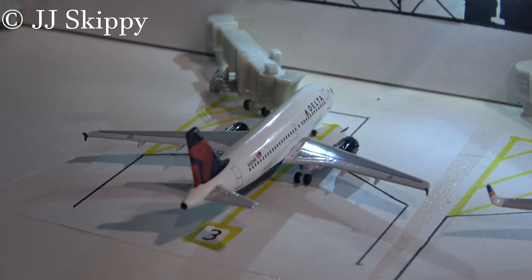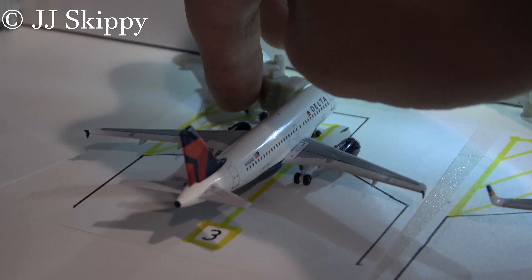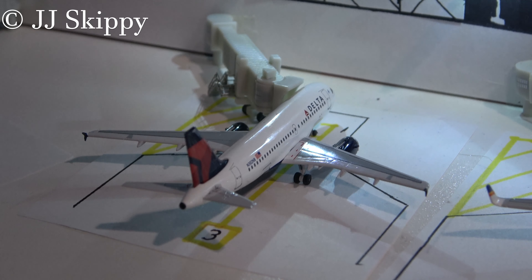At Gate 3 is my brand new model, my Delta Airlines Airbus A319. Just making sure the jet bridge is aligned properly. This is the Aero Classics version because I can't find the Gemini one. I got this about a couple weeks ago. He just arrived in from Minneapolis about a few hours ago, but there's no service vehicles around him. Apparently the flight's been canceled for maintenance issues, so passengers heading back out to Minneapolis are going to have to wait until probably tomorrow.